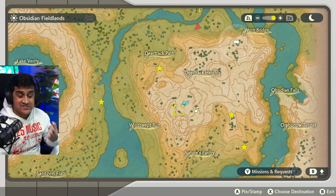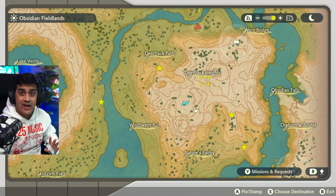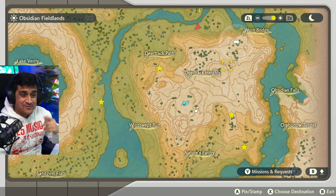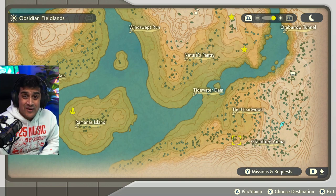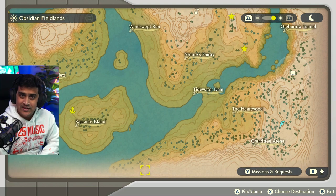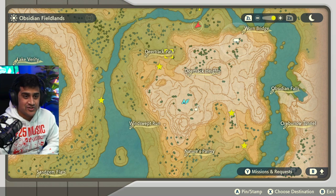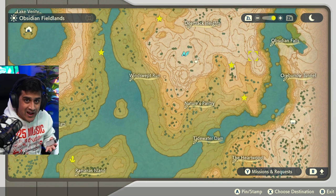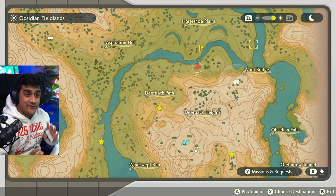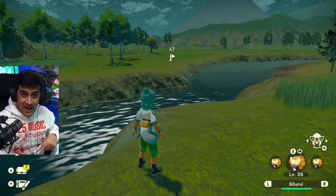By having access to Deertrack Heights even before the beginning of the game, you can get yourselves a lot of rare Pokemon. I do have a video on it if you're curious. You can get Pokemon like Chimchar, Munchlax before even crossing here, and even a Scyther before going further in the game. You have a lot of access to Pokemon in this area, including Cherrim. If you found a better spot than I did, please let me know down in the comments below.